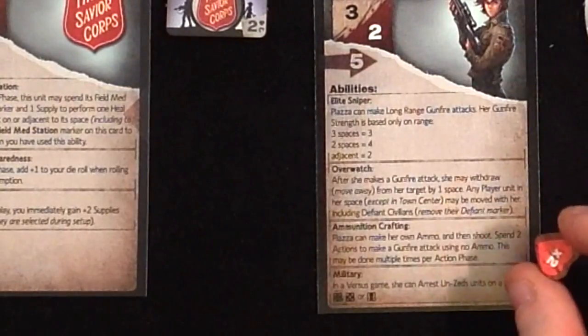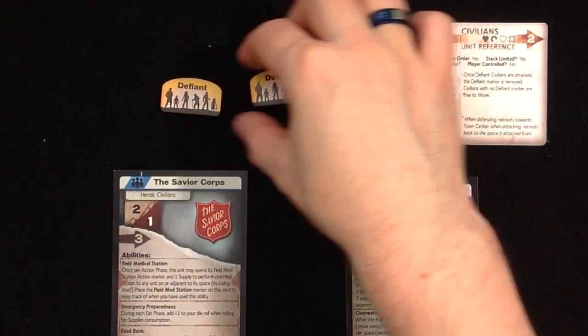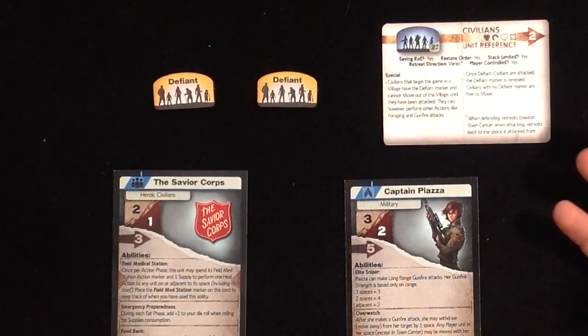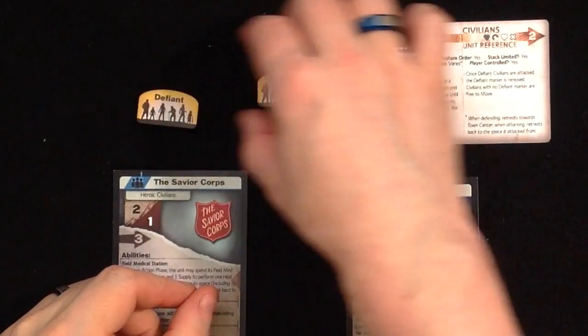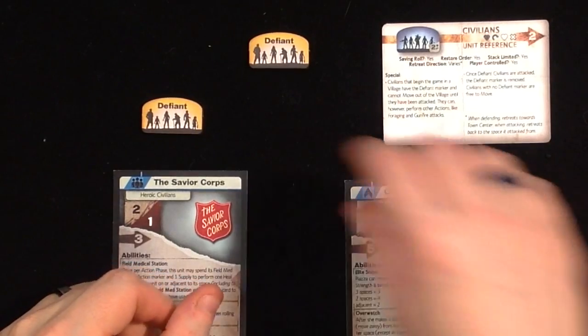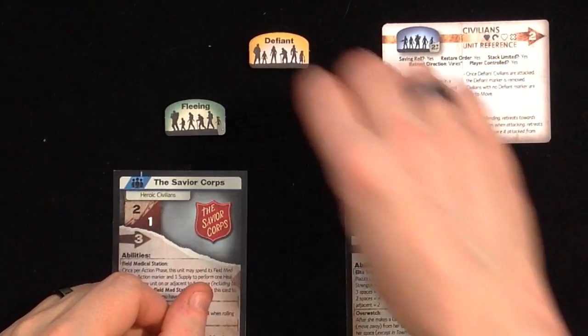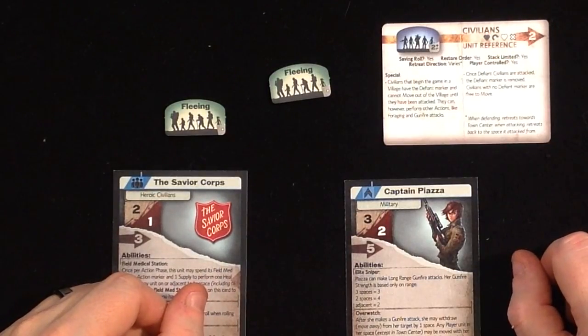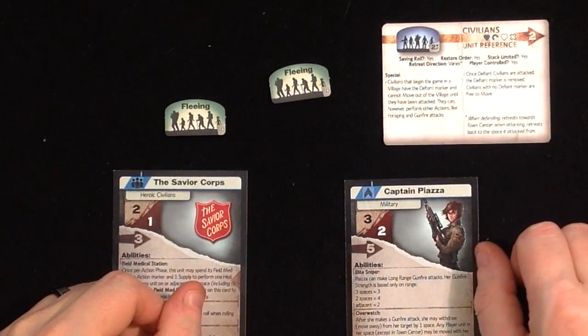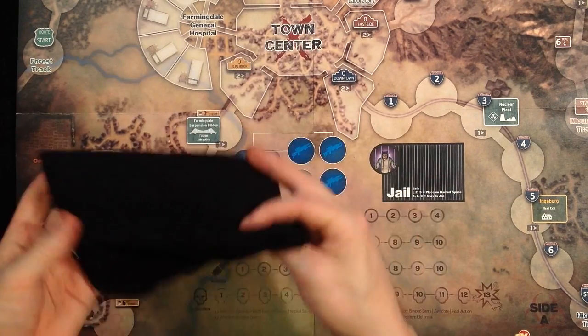That wound system applies to all characters, even the Zeds. There are also villagers, who start in the villages on the outside tracks. They stay there defiantly until the first Zed arrives, at which point they flip over and become fleeing refugees, who — hopefully with your help — make it to the refugee camp in the top right of the board.